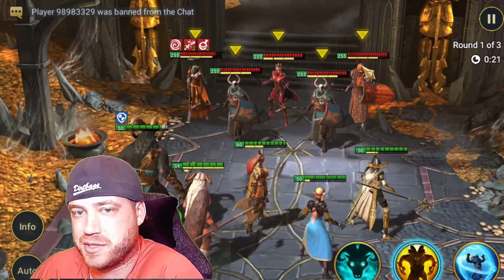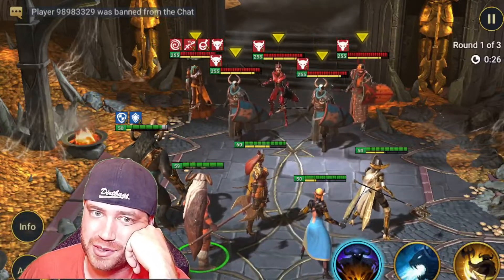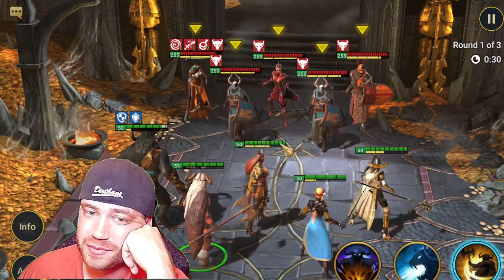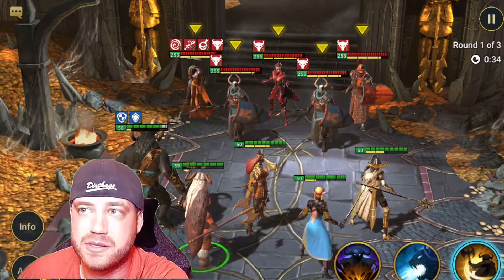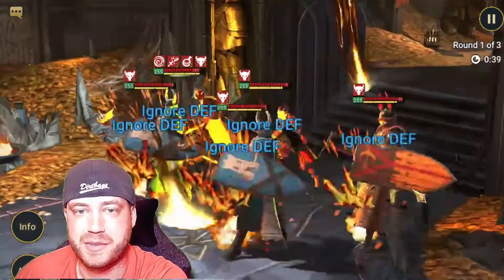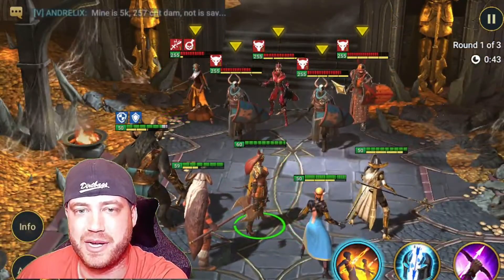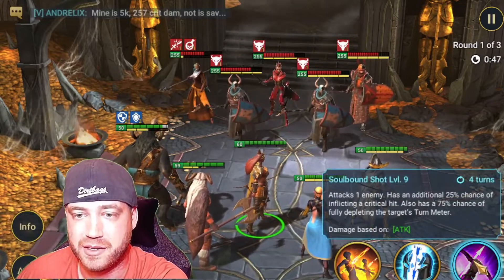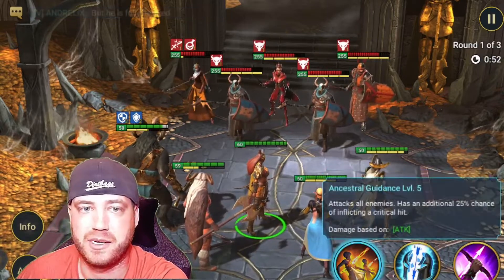Now this is why you have Naruhorn — just to provoke everybody and take some of the beating. This is what he does: we're going to attack everybody first, and he also has decrease turn meter, so he's really good for this. We got everybody provoked, so we don't have to use that yet. There's also a 75% chance to fully deplete the turn meter. This one just does a lot of damage.